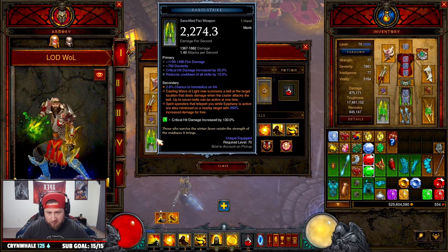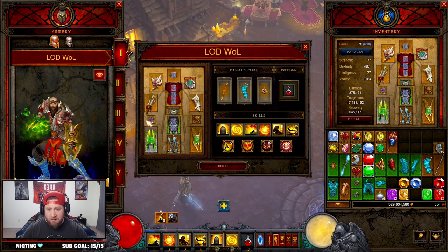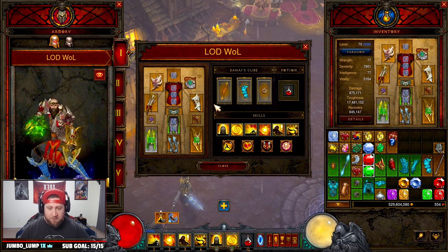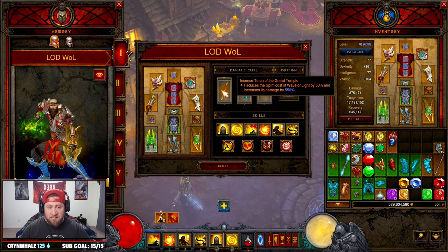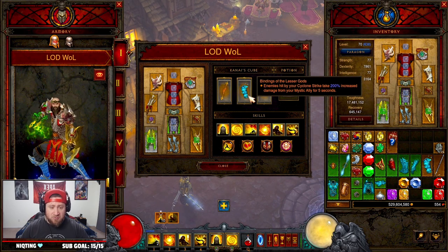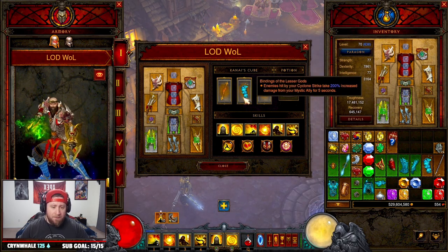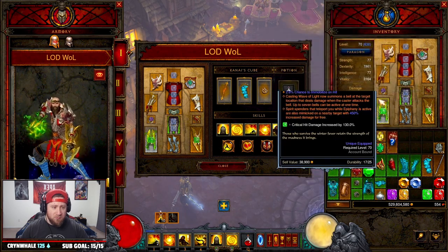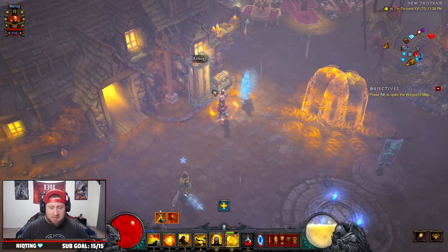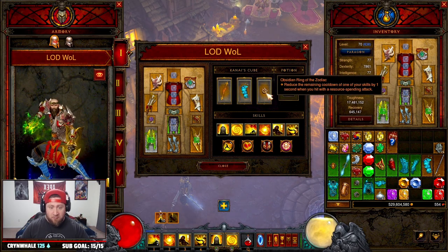Of course you've got to use the Crucible to get the Wave of Light ability. For our gems, we're doing Enforcer because we do have pets here. Of course, Legacy of Dreams — you can't play this build without it. And then Bane of the Trapped. Going into the cube: we've got Incense Torch for reducing the Spirit cost of Wave of Light by 50 and increased damage. Bindings of the Lost — every time we hit with Cyclone Strike, our allies do more damage. The Mystic Allies are going to do the ability too, in a sense. And then Obsidian Ring of the Zodiac to help keep our cooldowns.